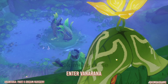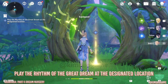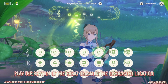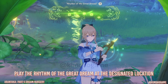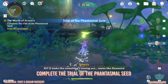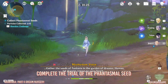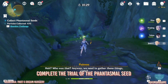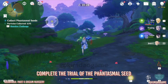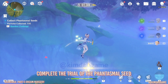Once you get to that marked location, we are going to switch to our Vintage Lyra and use it. Press Z and then we are going to play the melody — it will tell you which buttons to press. Once you have played that, we can do this trial. Complete the trial of the phantasmal seed — we just have to go around and collect 15 seeds in the time. Every time you collect a seed you get more time added to your clock. Over here we are just going to use the four leaf sigil to help you complete this much faster.